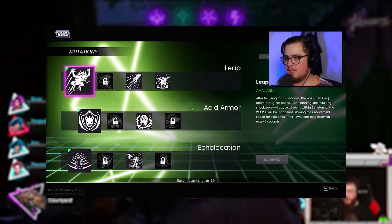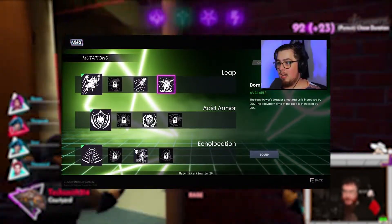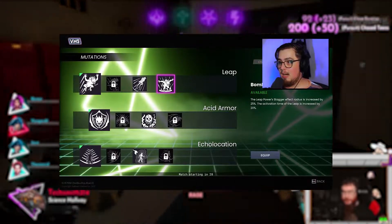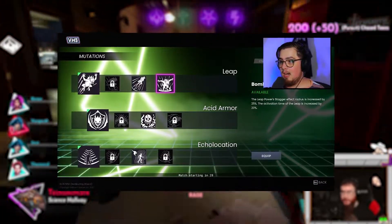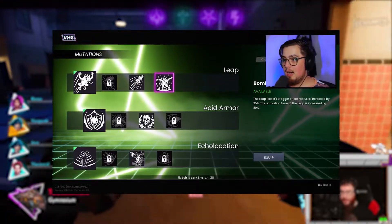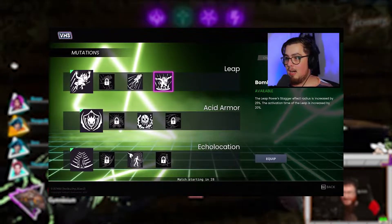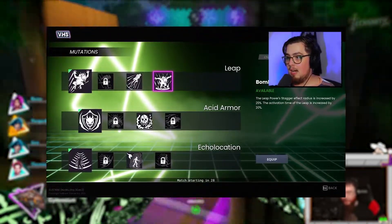Let's cover one of Wart's mutations. Because of the phase cam we can't see the full name of the power, but what it does is: the leap's stagger effect radius is increased by 25%, but the activation time of the leap is increased by 20%. So instead of affecting a 6-meter radius, you will be affecting a 7.5-meter radius, and the cooldown will jump from 7 seconds to 8.4 seconds.